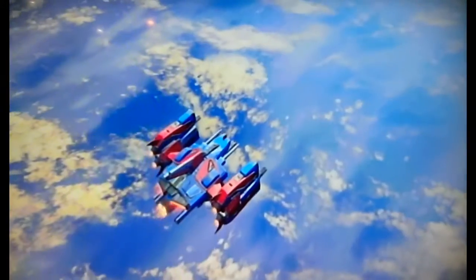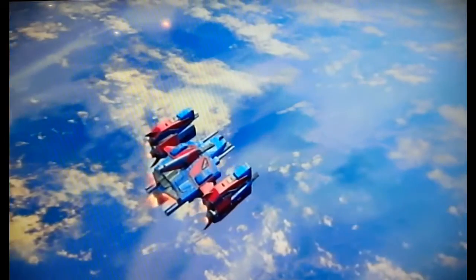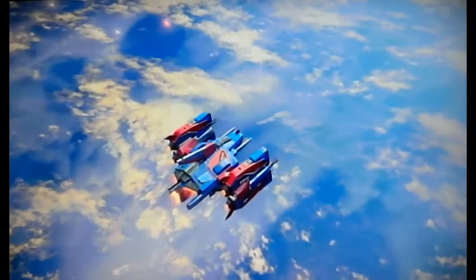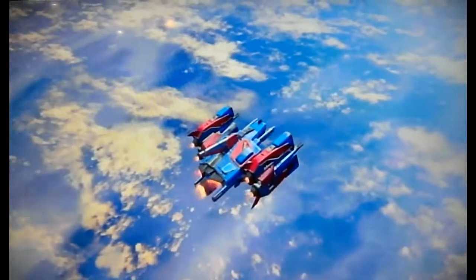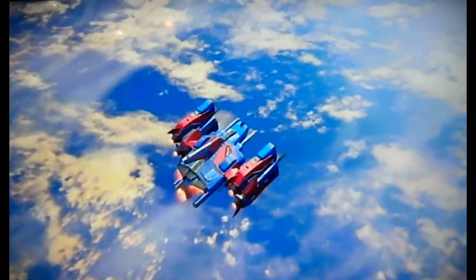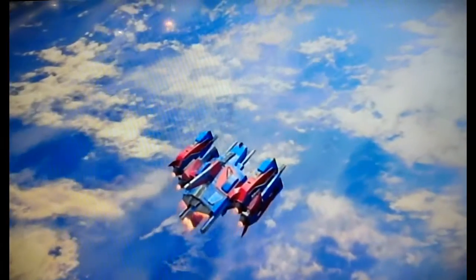I got it out of the Crucible — we are playing Inferno 6v6. You pop a Three of Coins before the match; it probably doesn't guarantee you anything, but it gives you a slight chance of getting an exotic. I encourage you guys to play Crucible and Vanguard strikes, because you will get an exotic of some good sort.